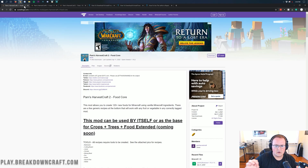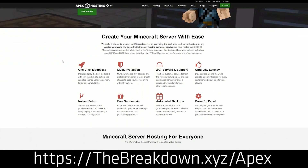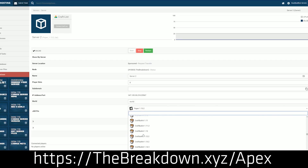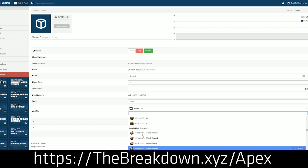It gives you a lot more customization, choosing what you want. But first, we do have a message from our sponsor, which is Apex Minecraft Host. You can go to the first link down below, theBreakdown.xyz/Apex, to get an incredible 24-hour Minecraft server. We actually love Apex so much that we host our own server, play.breakdowncraft.com, on them. And you can even create a modded server on Apex and run Pam's Harvest Craft on that server so you and your friends can enjoy the mod together. You can check them out at the first link down below, theBreakdown.xyz/Apex.